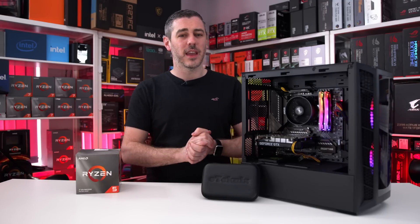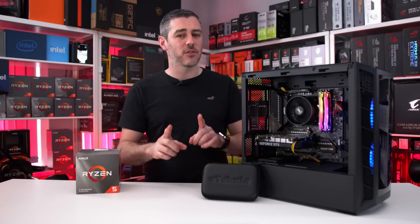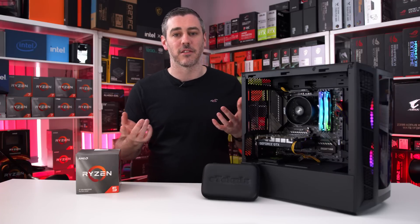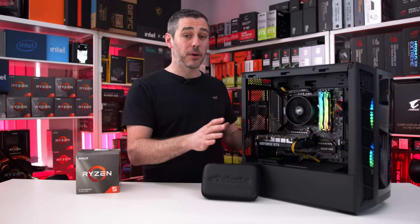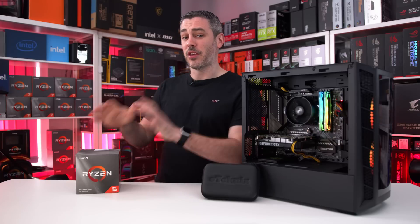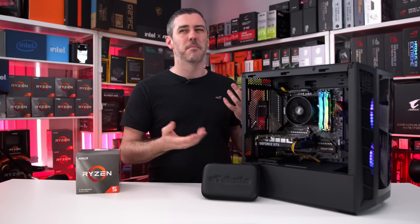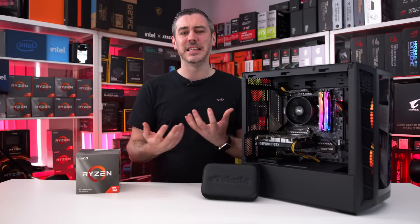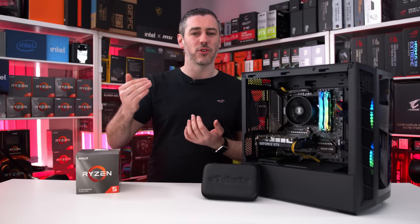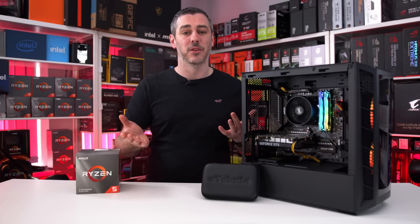Other than that, we're going to keep things identical system-wise. Upgrading your CPU is quite easy, especially if you're using a stock cooler. In our build we're using the AMD Wraith Stealth stock cooler, whereas the 3600X comes with the Wraith Spire, which is basically a meatier version. It's slightly taller due to the larger heat sink, but the fan itself is identical.